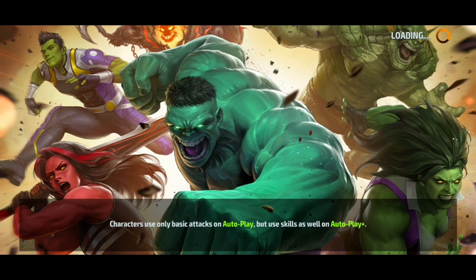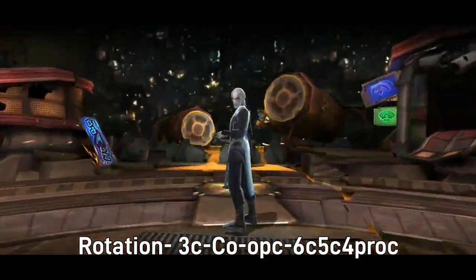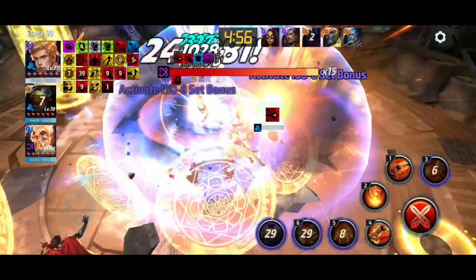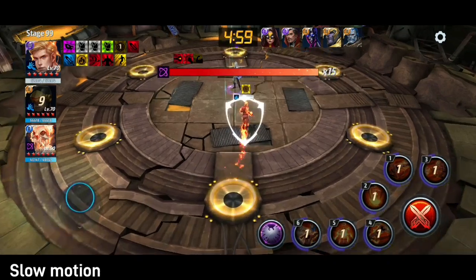The rotation we're going to be using is: 3 cancel into co-op cancel into 6 cancel into 5 cancel into 4. Proc 3 cancel, co-op cancel, 6 cancel, 5 cancel into 4. And as you can see, we one-shot it. Now let's have a look at it in slow motion.